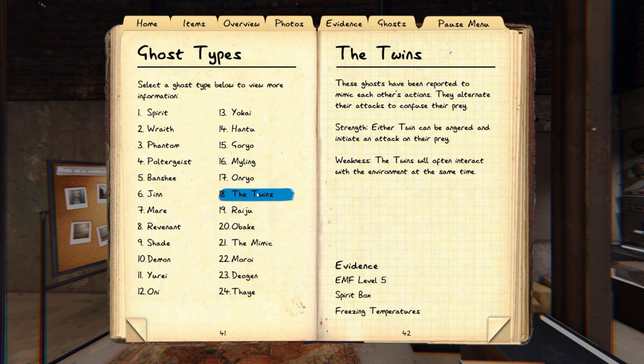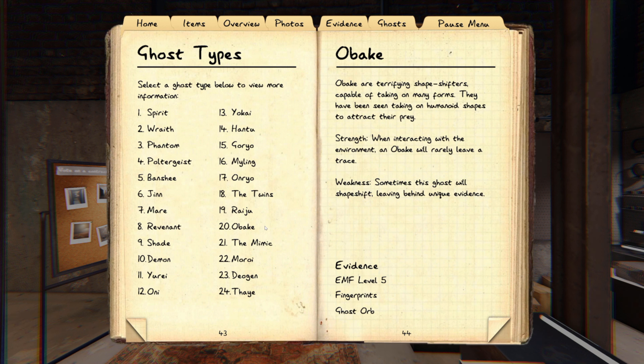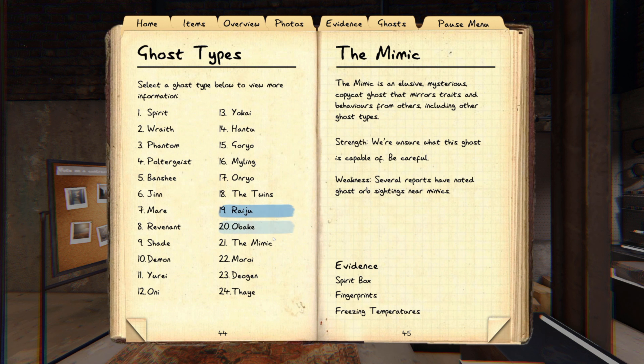The Twins — one twin will do something in one room, another twin does something in a different room, so look out for that pattern. While hunting, one twin is slightly faster than the average ghost and the other is slightly slower. Raiju is pretty easy — just put a bunch of electronic equipment on the ground, hide in a closet, and if it speeds up after hitting those objects, that's a Raiju. Obakes are pretty interesting — while hunting, there's a chance it'll briefly change into a different ghost figure for a split second and then change back.